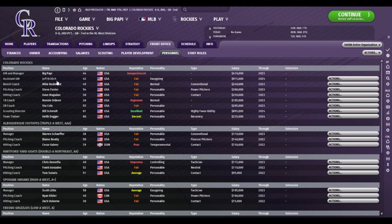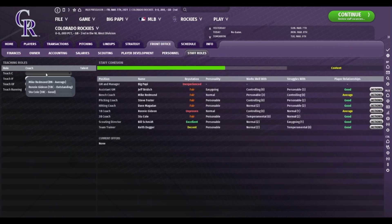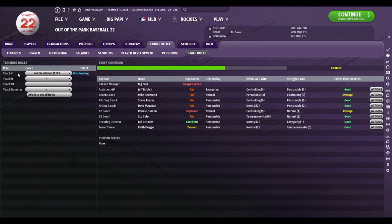You can see for assistant GM, bench coach, pitching coach, hitting coach - that hasn't changed - scout and team trainer. They've added a first base coach and a third base coach. And all of those coaches have the ability to teach your players specifically things. You've got the drop-down box here to teach the catchers. So you can set this to Ronnie Gideon, who's your first base coach, and he's outstanding at teaching catching. And it tells you if he's overworked or not. You can go here to teach running with Mike Redmond, and these will help your players with these skills.